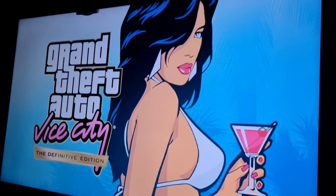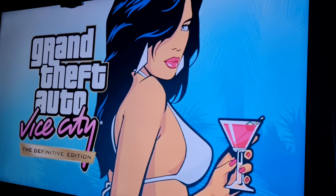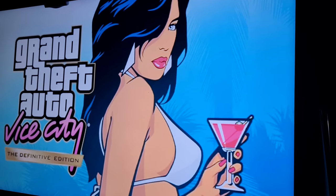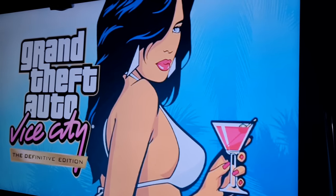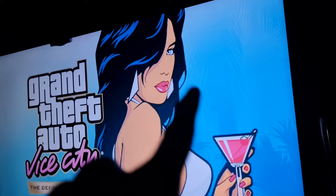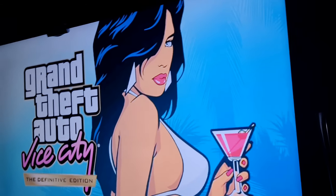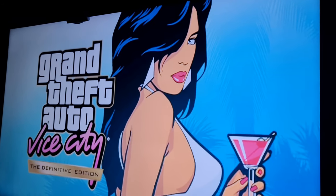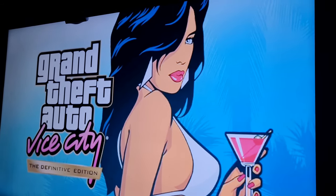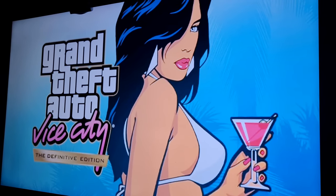Now moving on to the GTA Vice City Definitive Edition. This is what the pop-up slash loading screen looks like for Vice City. As you guys can see, the background color is blue. I remember the original color was kind of like an orange, orange-ish sunset color. Let me go to the original loading screen.